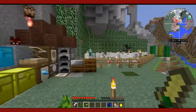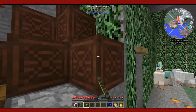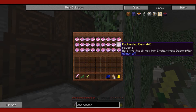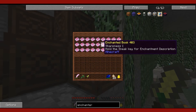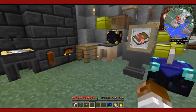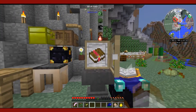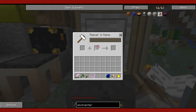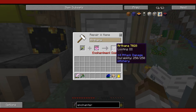So you're going to want to add enchantments like Power, Sharpness, stuff like that. But what I like to do is add Looting 3 to help get a little bit more.